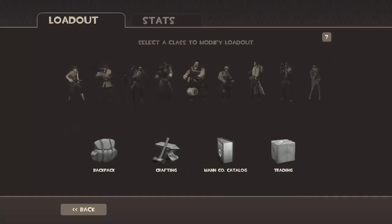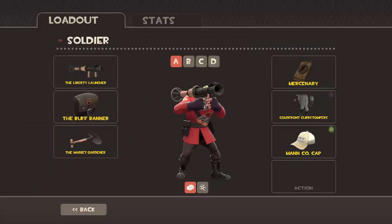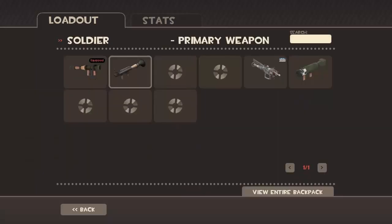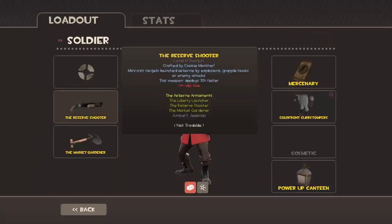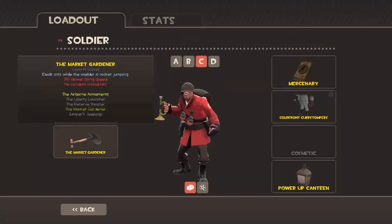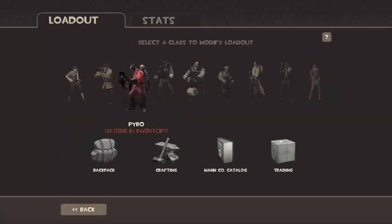For Soldier, I usually go with the Liberty Launcher with a Buff Banner and Market Gardener — mainly because I like that and the Airstrike combination for mobility. I usually just go with what I have. I really like the Buff Banner, and sometimes I'll use the Escape Plan if I really have to.